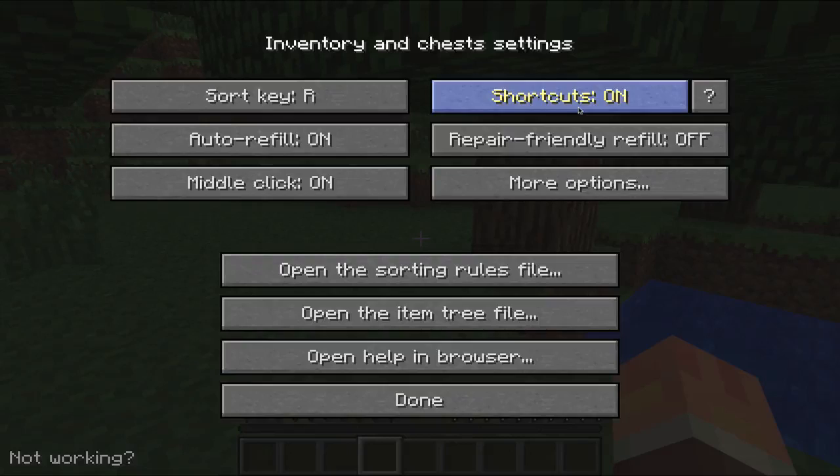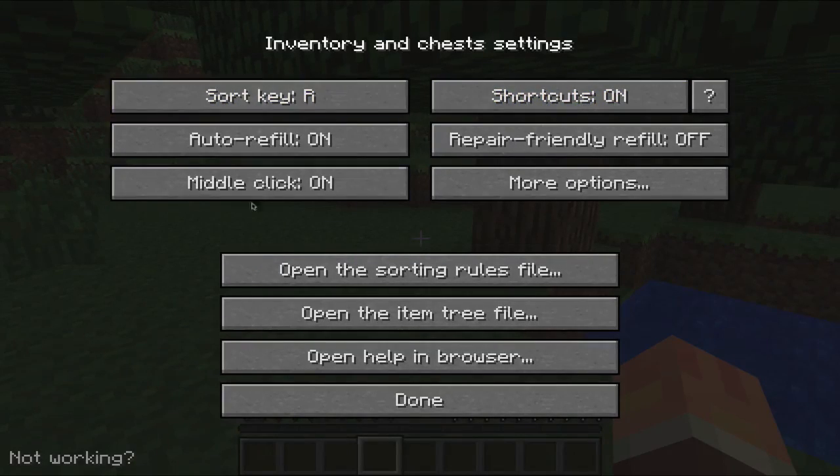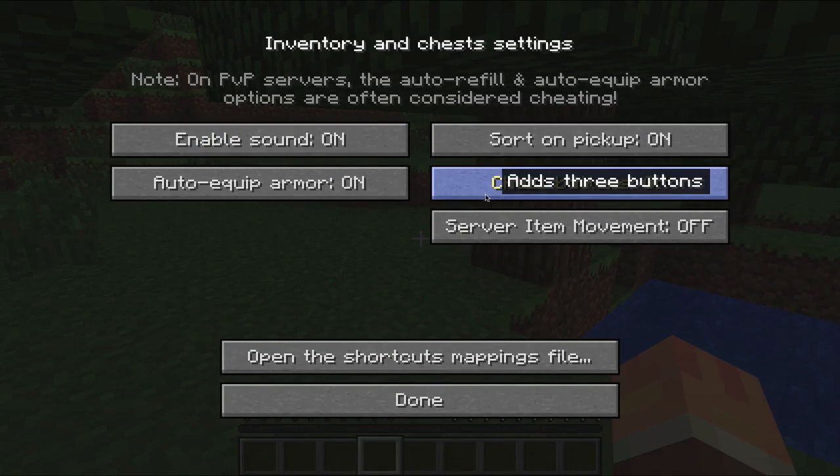So you can see here — if I open up my inventory, you can see the Inventory Tweaks settings. You can mess around with this; it's extremely configurable and personal. You can do whatever you want with it and set it up just the way you like.